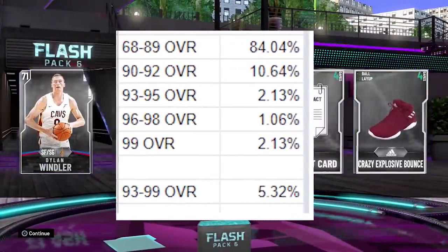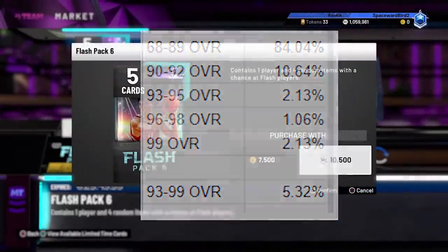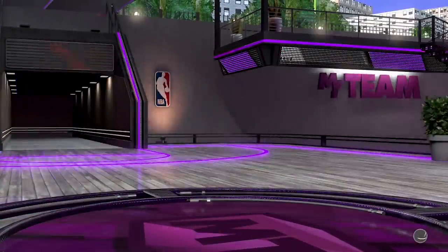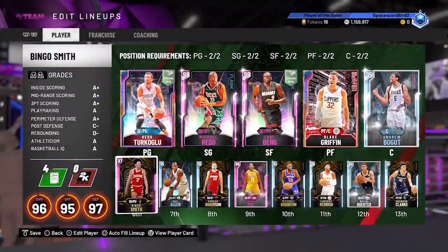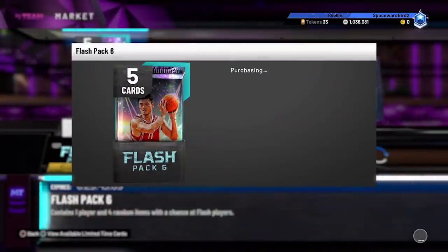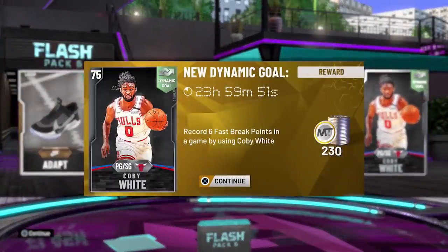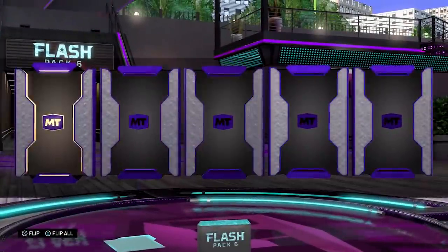Our galaxy opal success rate after opening 94 packs at a cost of 837,000 MT is 2.13%, while 2K clearly states it's less than 2% chance to pull a 93 overall or higher. We actually beat the odds pulling two diamonds, a pink diamond, and two galaxy opals at a rate of 5.32%. But consider: with 837,000 MT I could have bought both Blake and Hito in auction and still had 200k left over to fill roster spots.